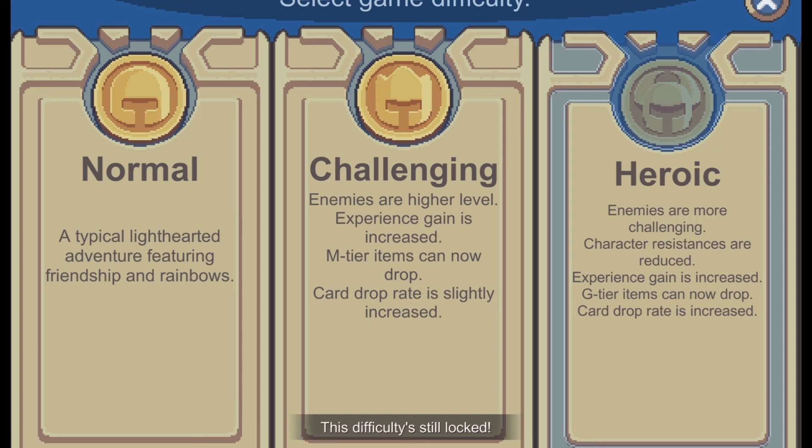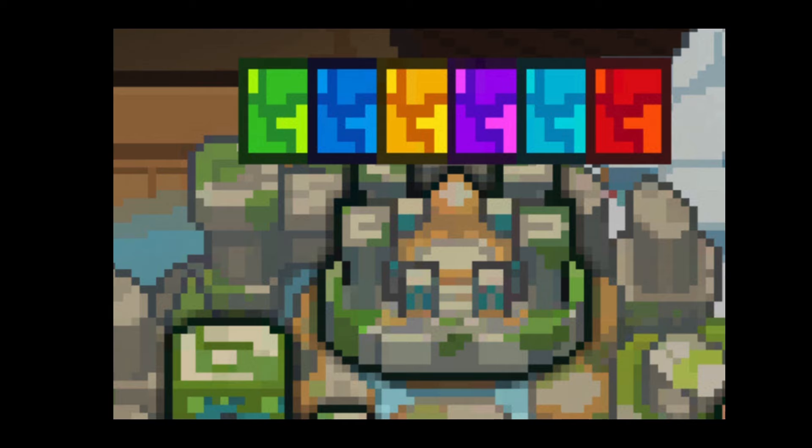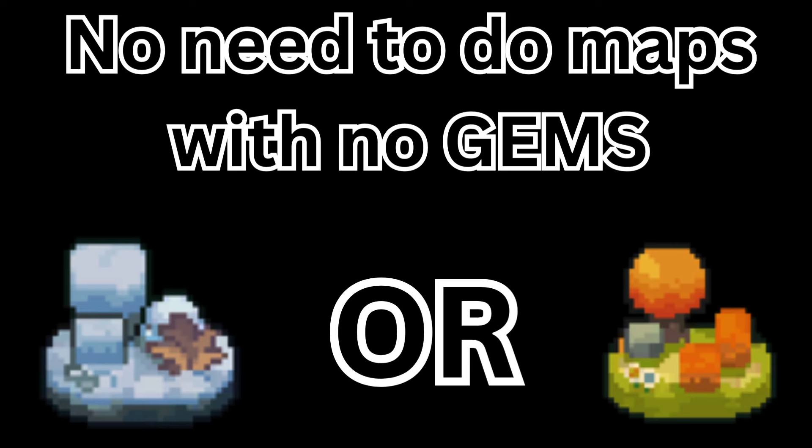When you are trying to increase the difficulty, there is only one criteria, which is to kill the Valkolion leader. To achieve this, you must collect all the gems to open up the portal. You might have noticed that some gems spawn in different locations, so skip the maps that don't. This will save you some time, even though it might just be one map.